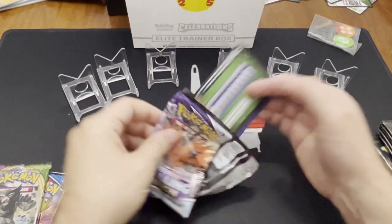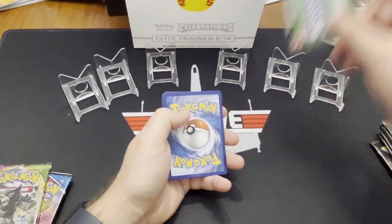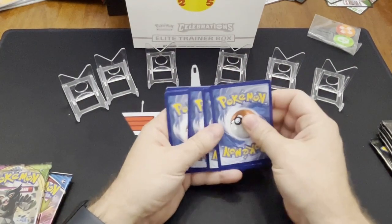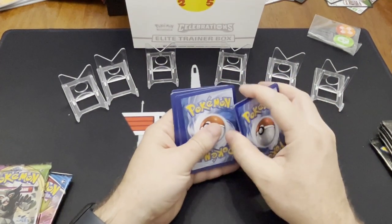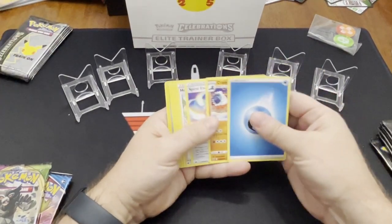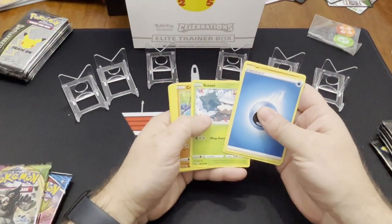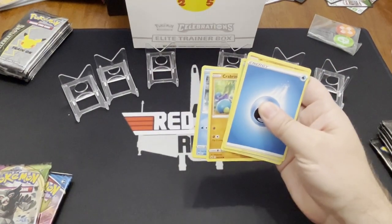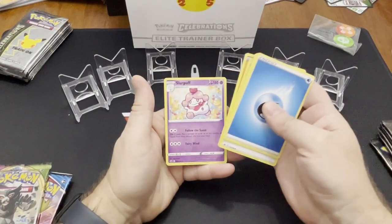Sorry about that, everybody. My throat just said, nope, you're not talking right now. So I'll drink some water and hopefully we'll be okay now. I don't know how many packs it's going to be — two, three, four? Yeah, so there's four. All right, here we go. We've got some spiral energy. Honey. And let's see what else — Quillfish, Fog Crystal, and a Slurpuff. Was that the big hit of that pack? I don't know about that.